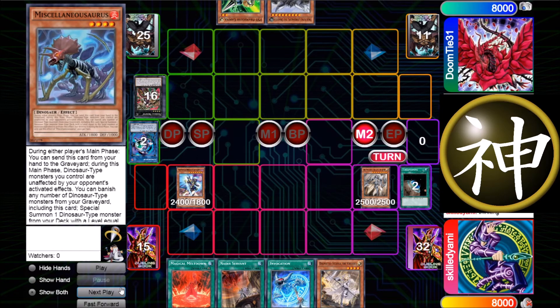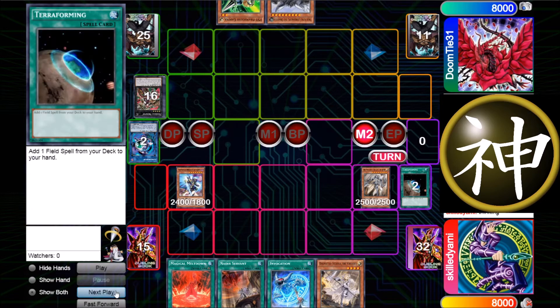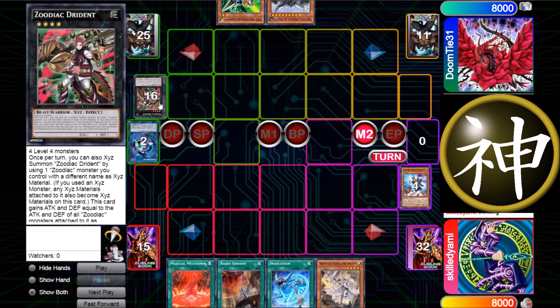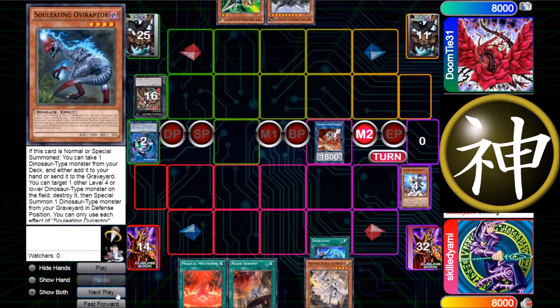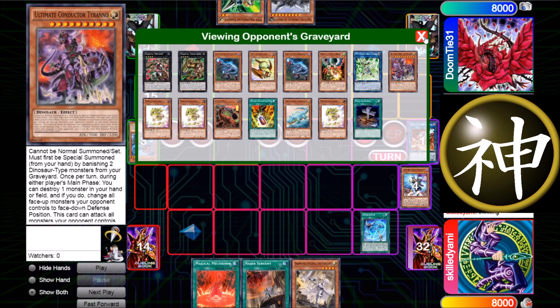I just clean his monsters anyway because I get the replay and attack. I think about whether I should use Invocation, and I decide to do it because there's no point keeping two monsters if he can get UCT next turn with that Miscellaneousaurus in grave. So I go into the Alister link and use Invocation to banish his Miscellaneousaurus.